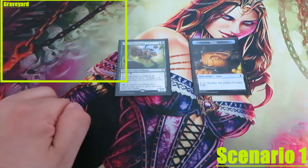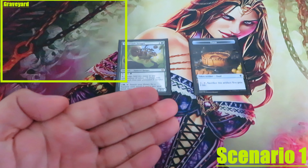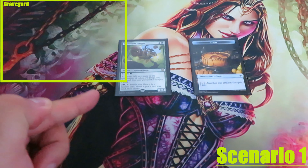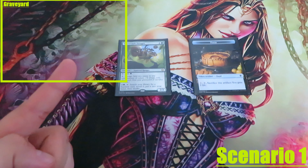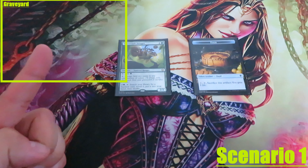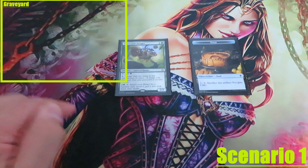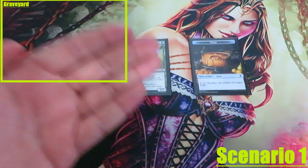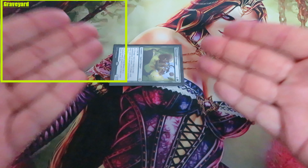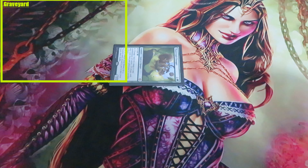Scenario 1: Forage by sacrificing a food token. I'm going to tap my Thorn Vault Forager and use its forage ability. To forage, I can sacrifice a food or exile 3 cards from my graveyard. I don't have cards in my graveyard, so to forage I'm going to sacrifice my food token. Sacrifice, tap, and add 2 mana in any combination of colors.